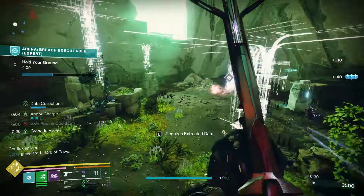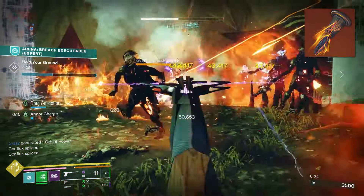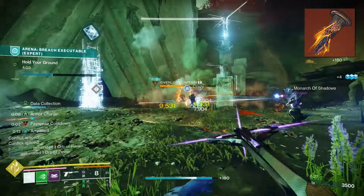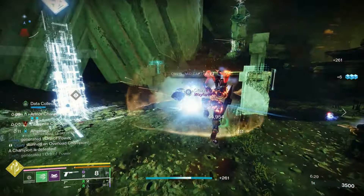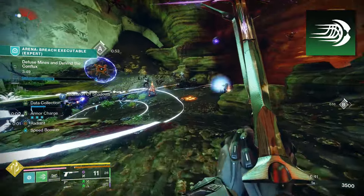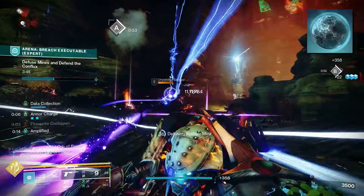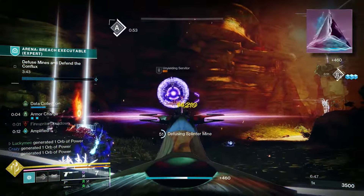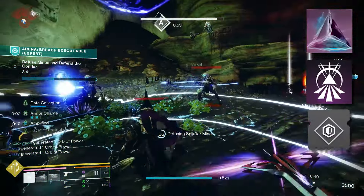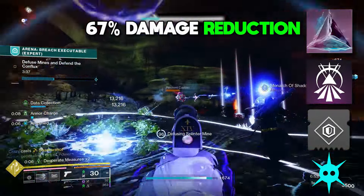With this build, you aren't lacking in the add clearing department. With Consecration, we send out two solar waves — the first scorching targets and the second igniting them. These ignitions clear a ton of enemies. On Prismatic, we can take Frenzy Blade so we get three charges to work with. We bring aspects like Knockout for health back on melee kills. And between Facet of Protection, Transcendence, Resilience, and Galvanic Armor, we get upwards of 67% damage reduction at a moment's notice.